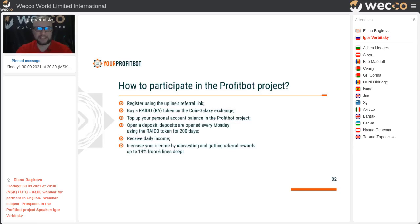After you top up your balance in ProfitBot, you can choose one of the tariff plans. Most partners, including myself, started from the simplest tariff at 0.7% per day. When I first encountered this percentage I was shocked, coming from the traditional banking system. The emission of coins and tokens is triggered by pushing the withdraw button — this requests the blockchain to emit tokens as rewards for you.